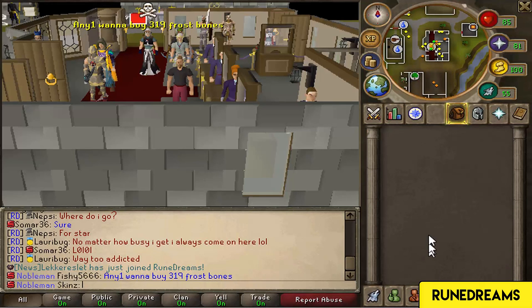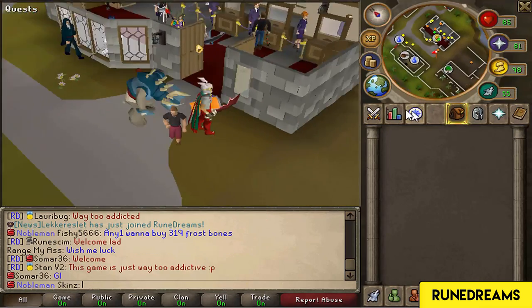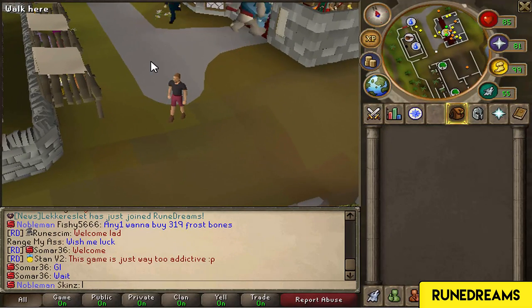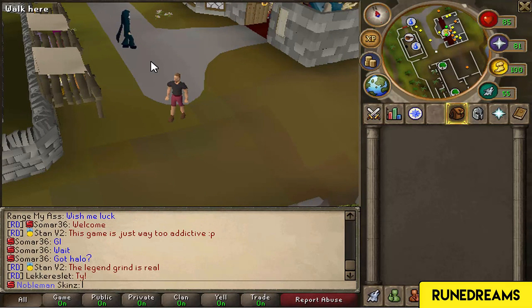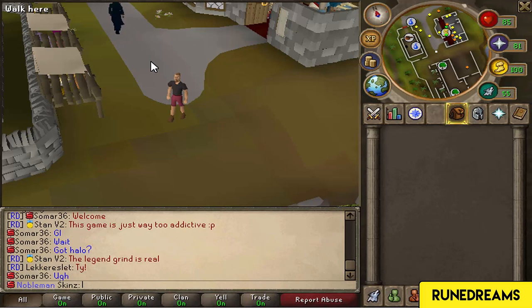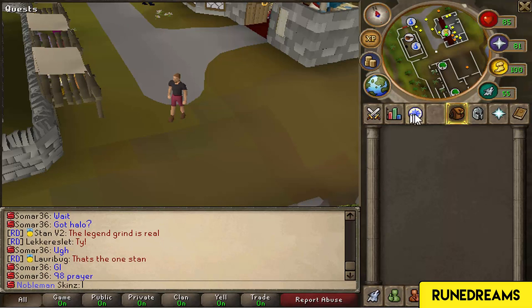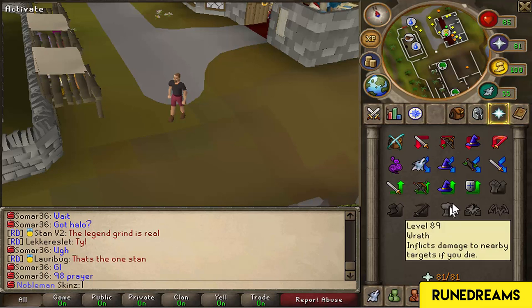So let's log in. As you can see down here, it says Nobleman. The new game modes were released for the XP rates. There's one times, which is Legendary. There's ten times, which is Nobleman, which I've switched to. I've already seen my stats, but as you can see I'm back down to 81 per area now.